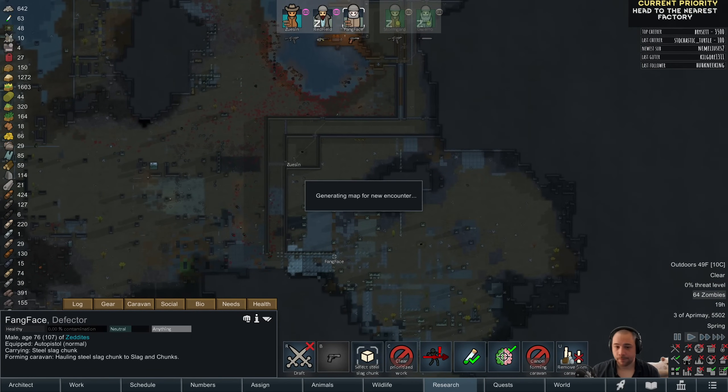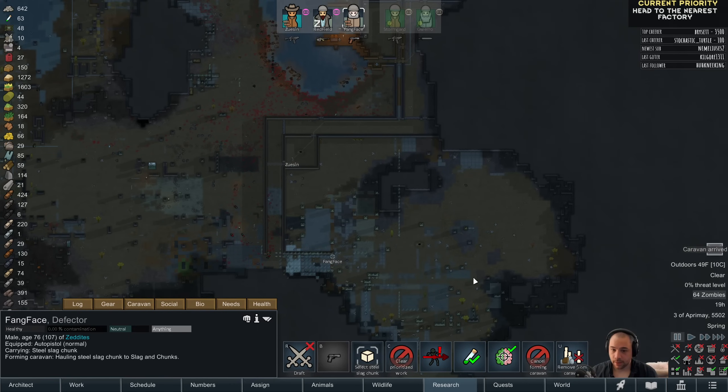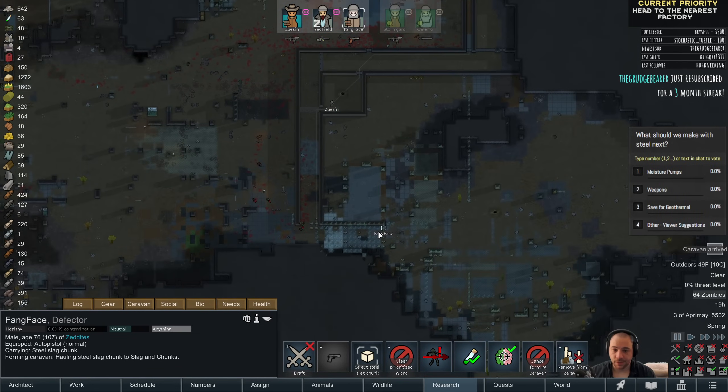Question: what should we make with steel next? Options are moisture pumps, an SMG or weapons in general, components saved for geothermal, or other viewer suggestions. I'll keep it paused when the ruins get generated.